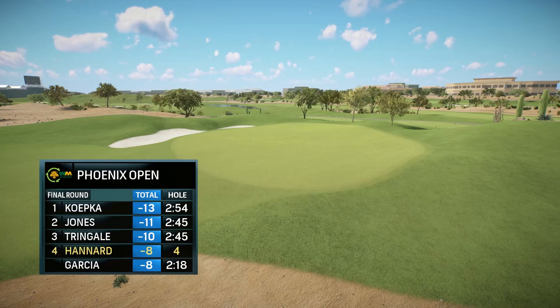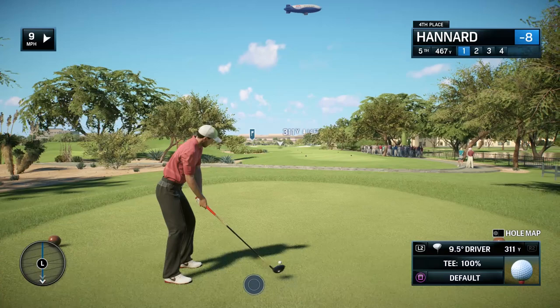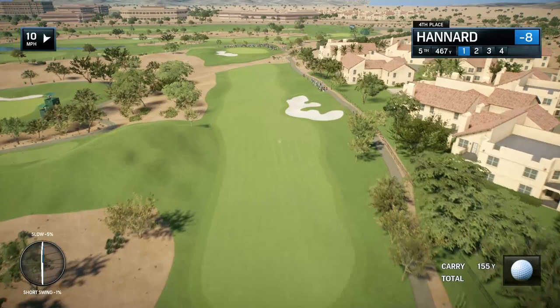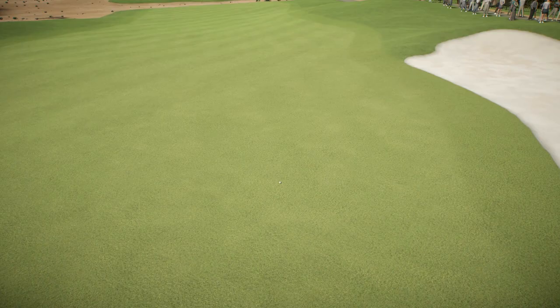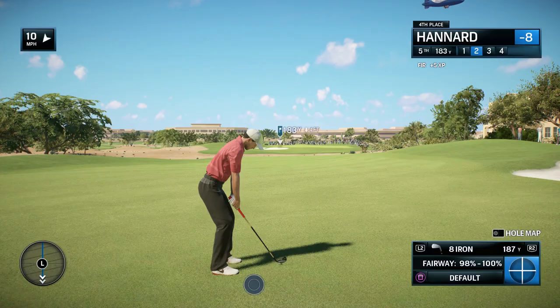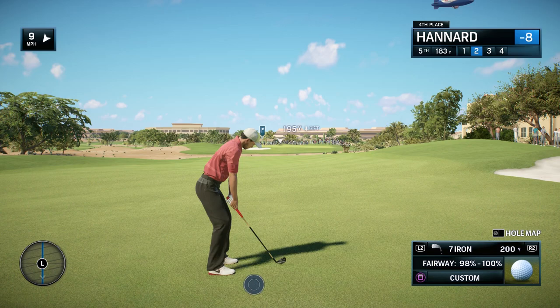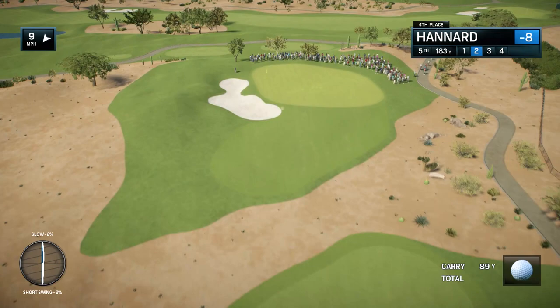Now to the fifth hole, a challenging par four, slightly longer this year played off a new tee at the back. There used to be two bunkers down the right side, now put together to form one — in the perfect position to make you think about your tee shot. Takes a very big drive, at least 315 plus yards to carry that bunker on the right. We're going to have to go an extra club because of the wind. Nope — that's in the bunker, slap bang in the middle of it.